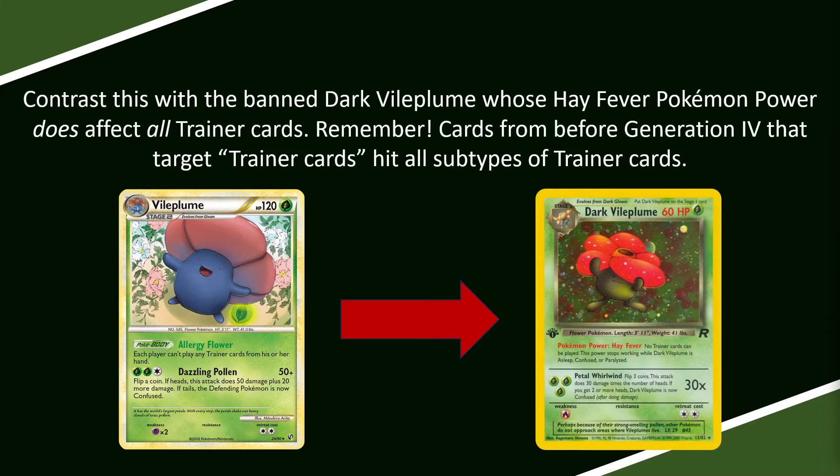By contrast, the banned Dark Vileplume has a Pokémon Power called Hay Fever, which says no Trainer Cards can be played. In this case, because this was printed before Generation 4, it does in fact hit all subtypes of Trainer Cards. The same thing applies to things after Generation 4 — from Gen 5 onward, if it says no Trainer Cards, then it actually means no Trainer Cards as we would understand them today. However, Generation 4 is unique in that when it says Trainer Cards, we have to understand it actually means Item Cards. So these two Vileplumes both say Trainer Cards but do very different things. Dark Vileplume is significantly more oppressive than the Undaunted Vileplume.